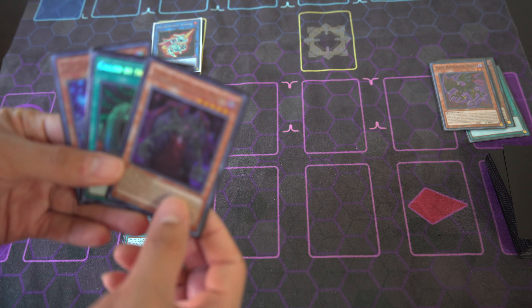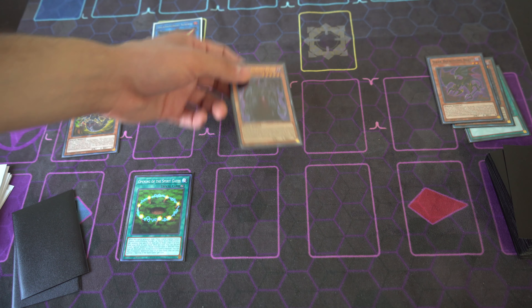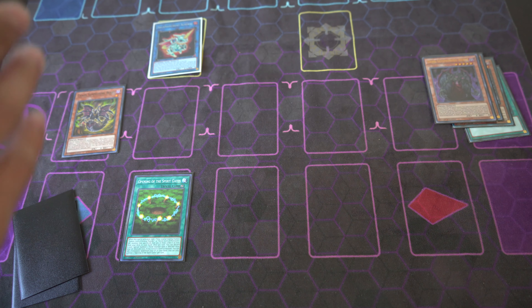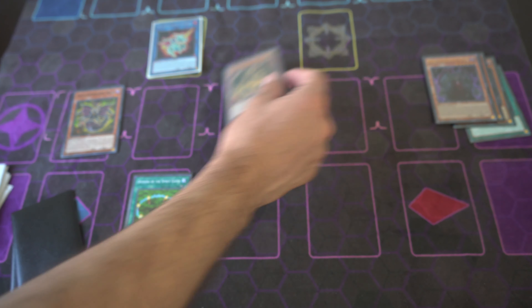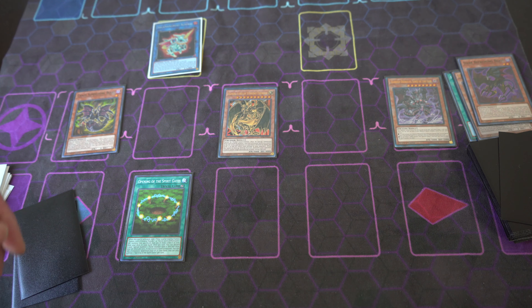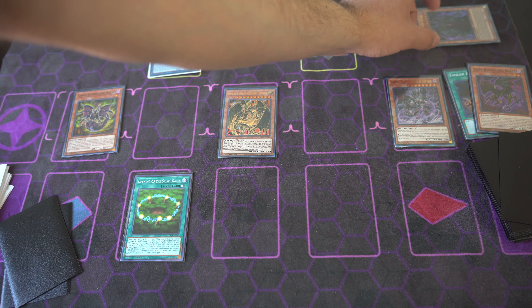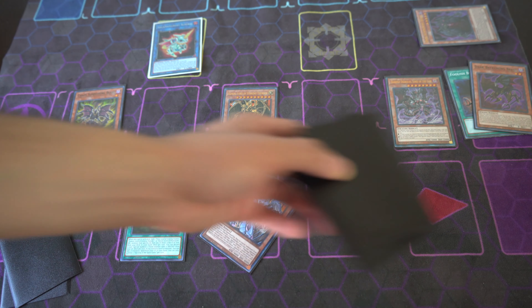We activate Opening of the Spirit Gates and discard Dark Summoning Beast to resummon Dark Summoning Beast from the graveyard. We activate Dark Summoning Beast, tributing him off to summon Haman. Upon tribute summoning Dark Summoning Beast, we can activate Darkest Diabolos — he special summons himself out from the graveyard to the field, which is really awesome. Then we activate Dark Summoning Beast's effect, banishing himself from the graveyard to add Rabiel to hand.